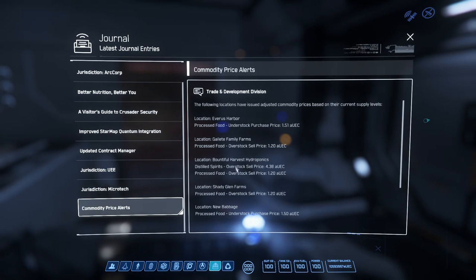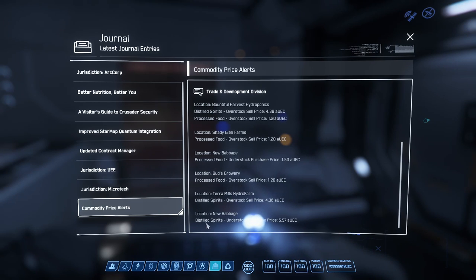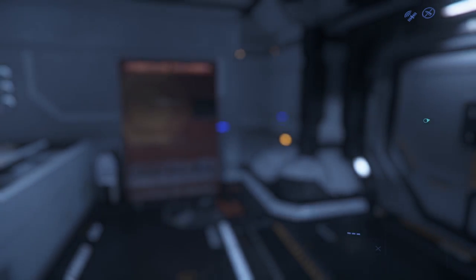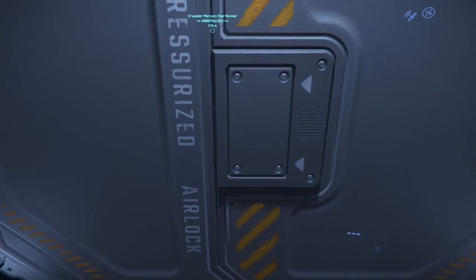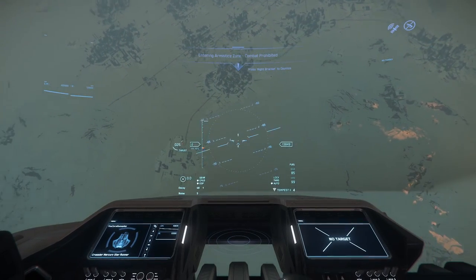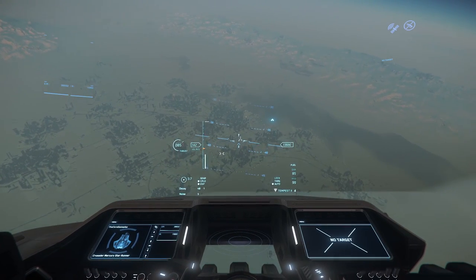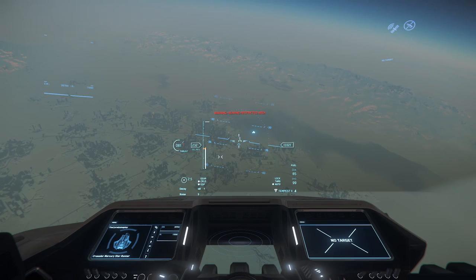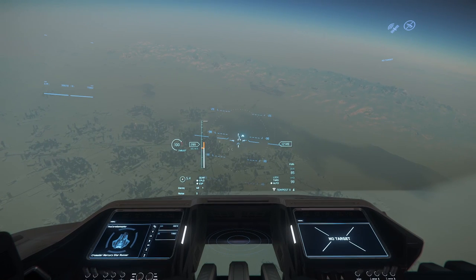Let me just see where we need to go sell this. Journal - price alerts. Looking for understocked distilled spirits: just New Babbage for 5.57 alpha UEC. So let's go back to New Babbage and hopefully we can sell it there for a good profit. Just arrived at New Babbage, let's see if we can find the spaceport to land. Usually I don't like to request landing since it takes too long to get to the trading district.